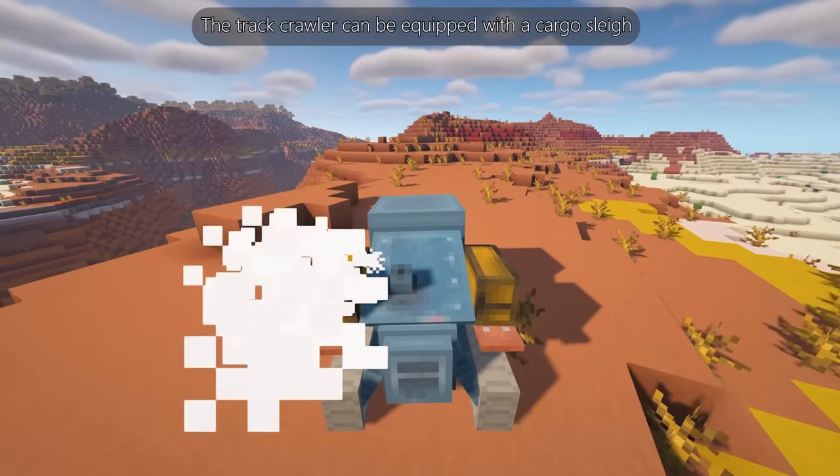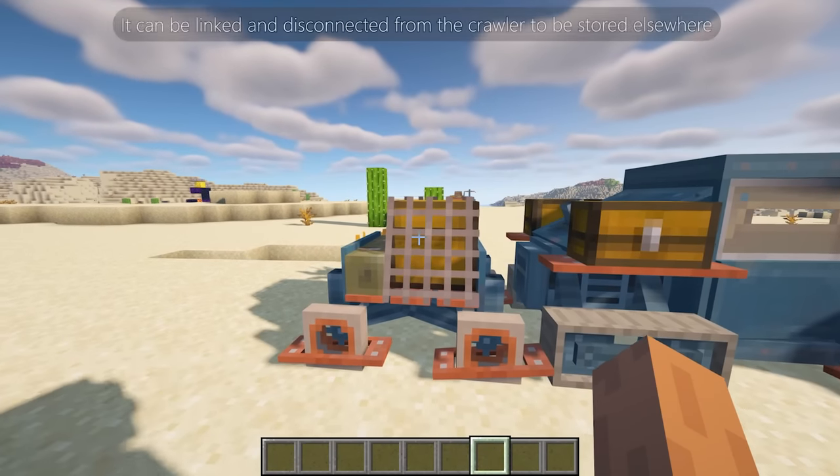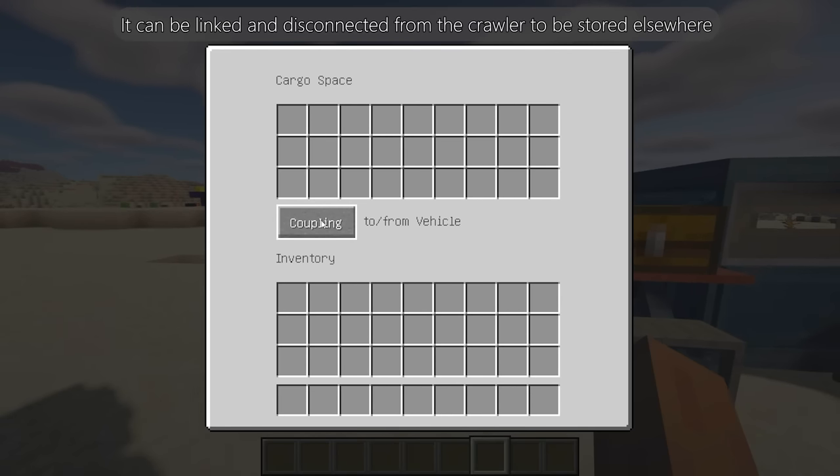The track crawler can be equipped with a cargo sleigh that can carry a huge load of items and one passenger. It can be linked and disconnected from the crawler to be stored elsewhere.